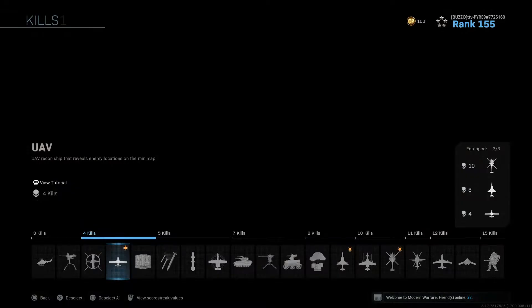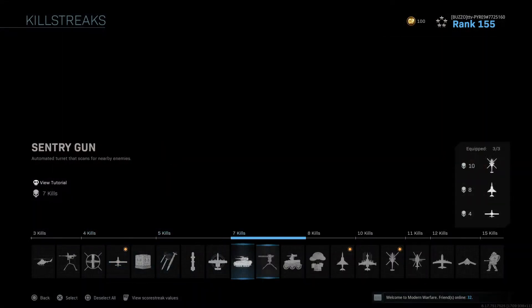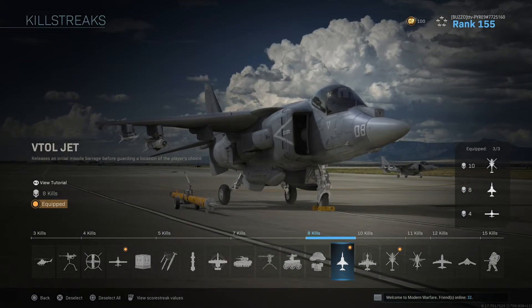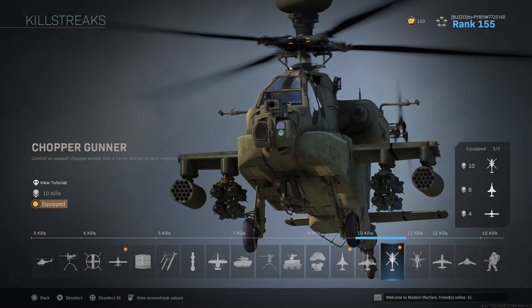Another way to help you out is killstreaks. The UAV is so important, especially if other people aren't running Ghost — you can see who's on the map and what's going on around you. The VTOL Jet can also watch your back when people are trying to snipe you from long distances or attacking you right away, so you can stay on your streak. The Chopper Gunner — I know getting 10 kills in a row is hard for some people — but it can actually get you a quad feed in seconds. You can literally hop in your Chopper Gunner, stay at the enemy spawn since you can control where it lands, and get a quad feed in about three seconds flat.